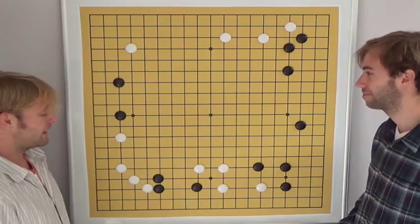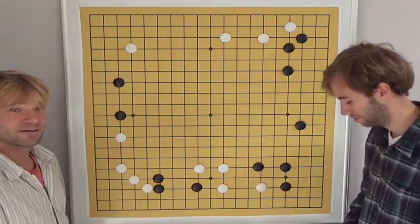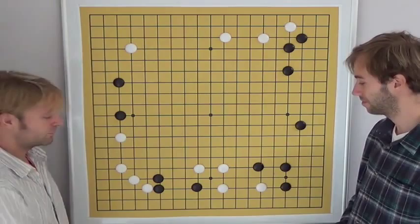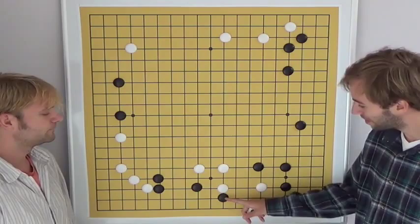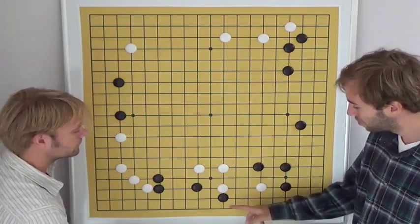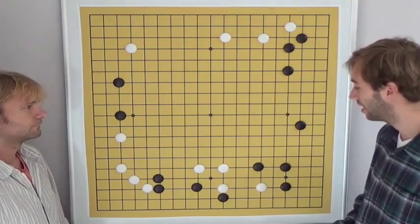Black decided to settle immediately, and this was a very good move. Black played the attachment on the second line — this is kind of the theme of this game. This keima attachment on the second line will come back a few times. This move tries to make something for black to secure his base, and at the same time attacks white's base.